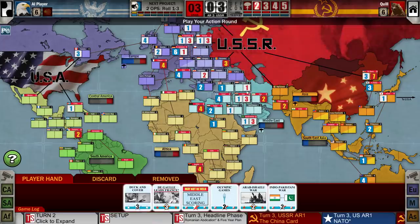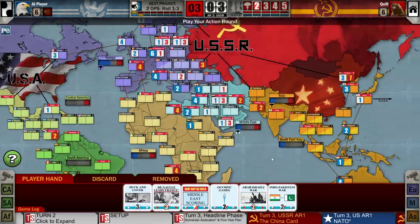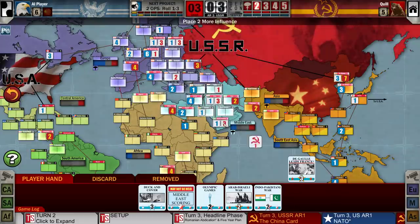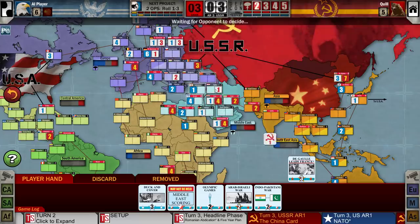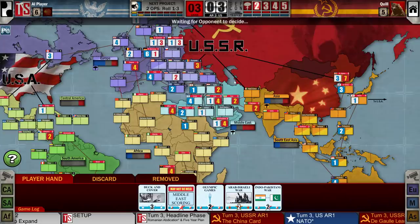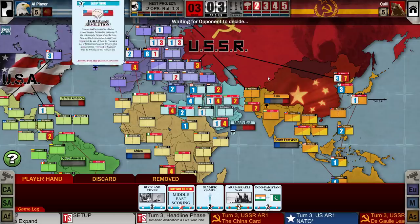We roll a six — I'll take it. Best possible outcome. Now we have Libya and two points if we were to score the Middle East right now. He's playing NATO — that's his four-point cards again! He got to play NATO twice. I need to break a little control over here. Europe and Asia are both potentially scoreable again. I think we're going to play this for influence — control of South Arabia, one for Iraq and one for Syria — which will give us dominance over the Middle East.